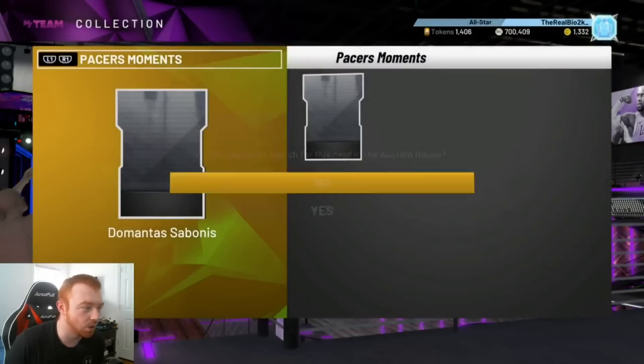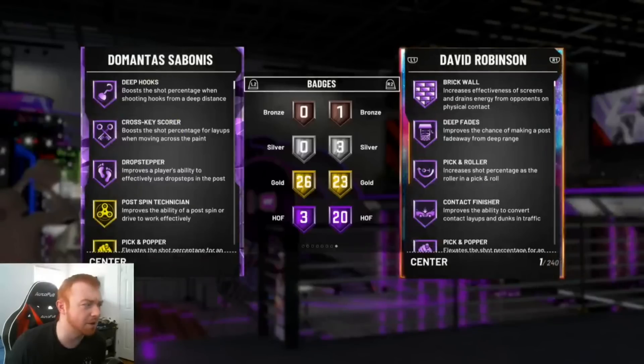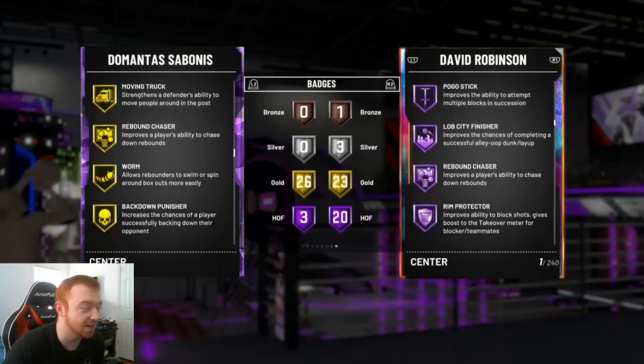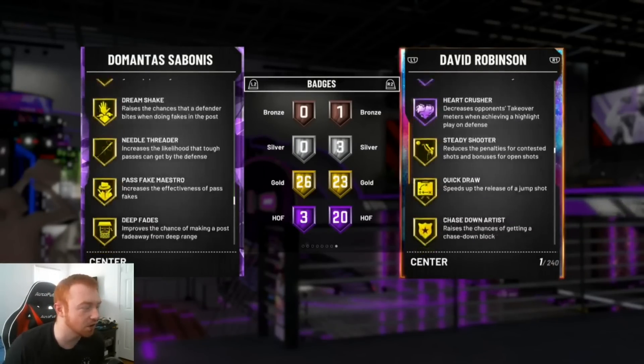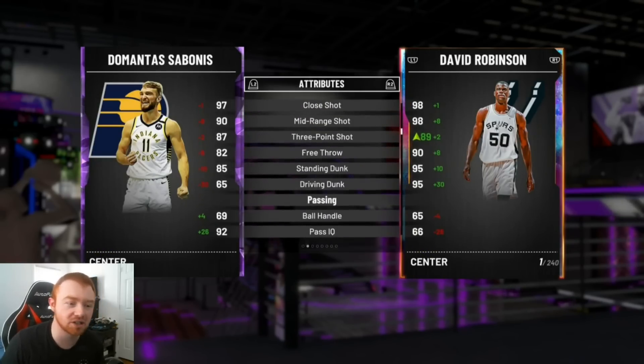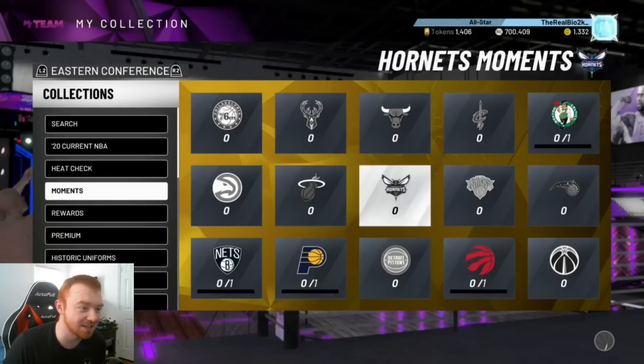You have this amethyst DeMontis, which is probably the cheapest option since he is the lowest tier. But as a center, he does come with Dimer, which is pretty cool — Needle Threader, Hot Zone Hunter, Quick Draw, all pretty good, and an 87 three ball. Pretty cool to see on a card like that, obviously compared to D-Rob he's not that good.